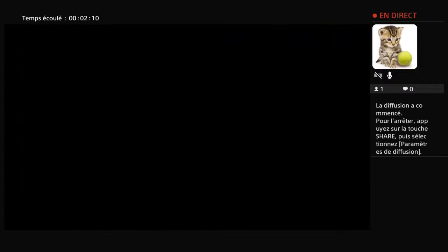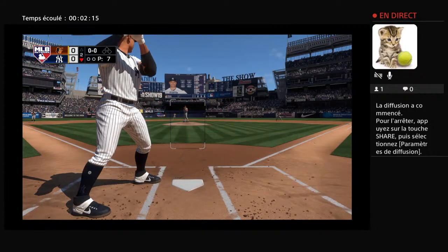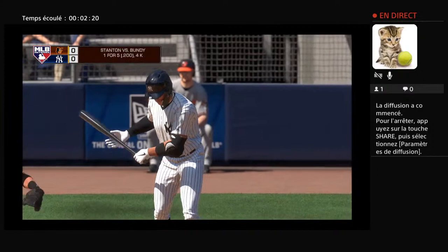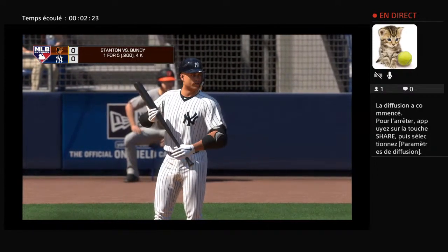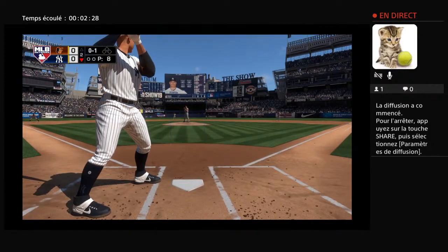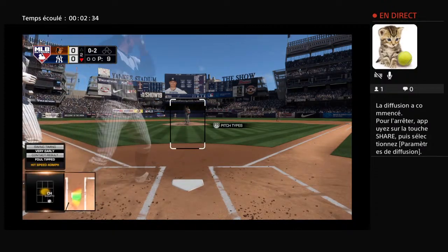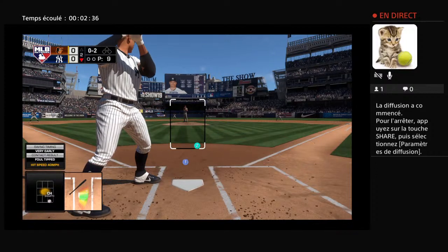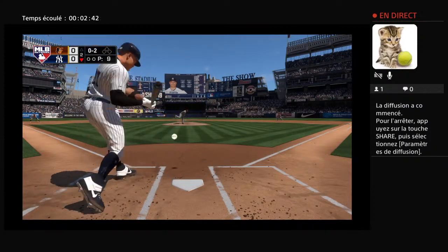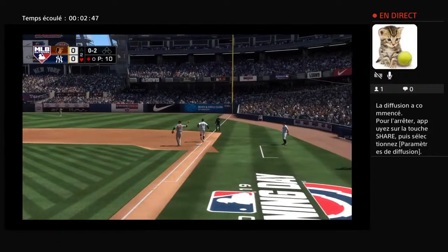No score. Leading off, Giancarlo Stanton now, the left fielder. The first pitch to him is swung on and missed for strike one. Hit well towards the hole — there is Escobar, and there's one down now.